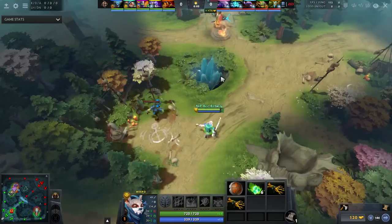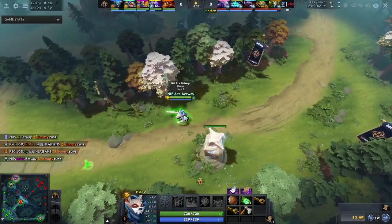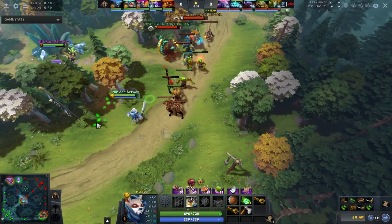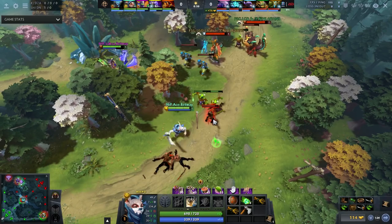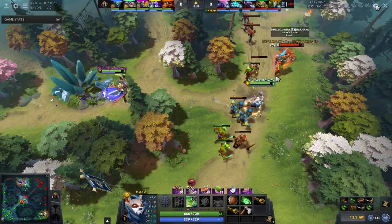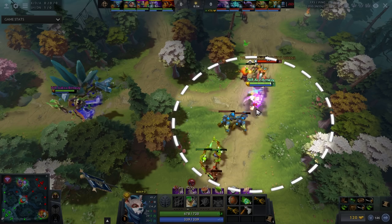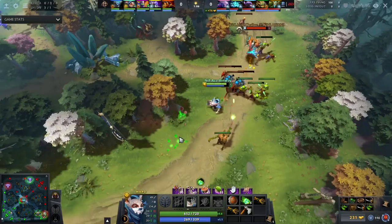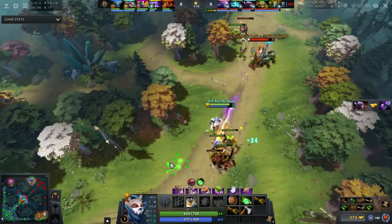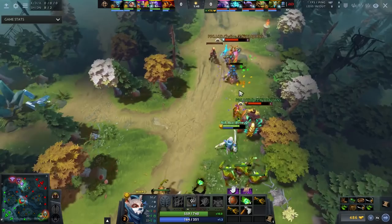For safe lane Meepo he has a Stout Shield, 6 tangos, and 2 branches. This allows you to buy a Quelling Blade as long as you get 2 bounty runes, which is crucial because you only have 49 damage, especially against Nature's Prophet. The entire laning stage of Meepo is basically using Creep Aggro and then using Poof to secure key CS — specifically ranged creep CS. He uses Creep Aggro by clicking Nature's Prophet to bring the melee creep toward him so he can Poof them both. If you can get 2 CS with Poof, specifically ranged creep CS, definitely go for it. Do not hold this spell the entire laning stage.